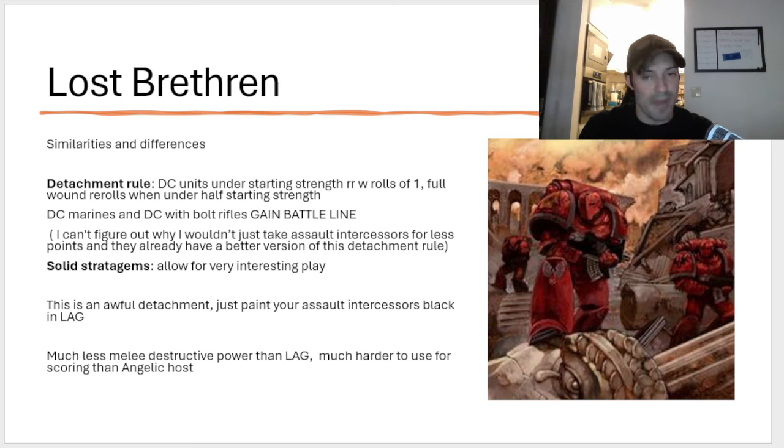We're going to do our best to try to figure out how to make this work, so we're not going to be bitching and moaning the entire video — although there might be a little bit of that. Here's the deal: I can't figure out why you would take this detachment. Why wouldn't you just take Assault Intercessors for less points? They already have a better rule because they already reroll wound rolls of one and they get full reroll wounds on objectives. So if you really like Death Company, just paint Assault Intercessors black and use them in Liberator Assault Group — you're going to have a lot more fun and it's going to be a lot better.